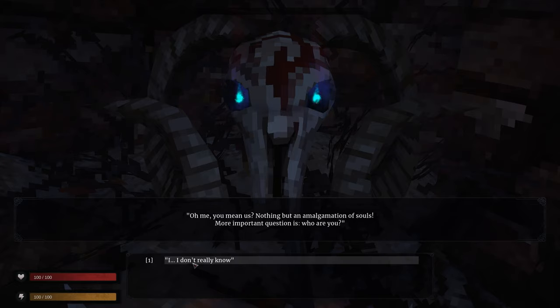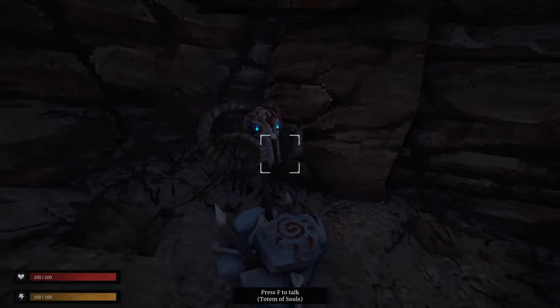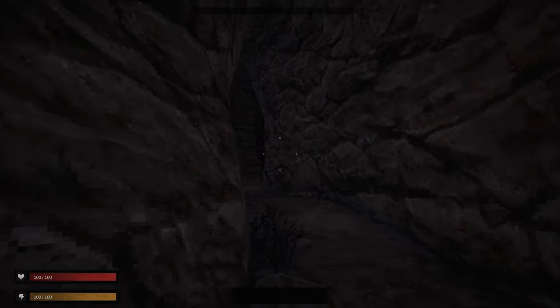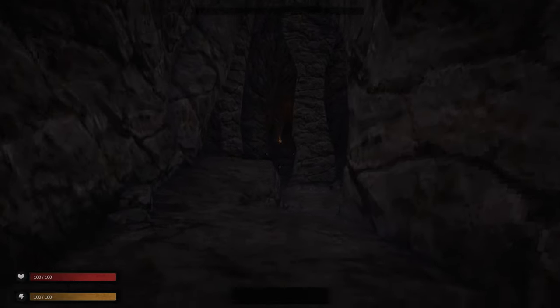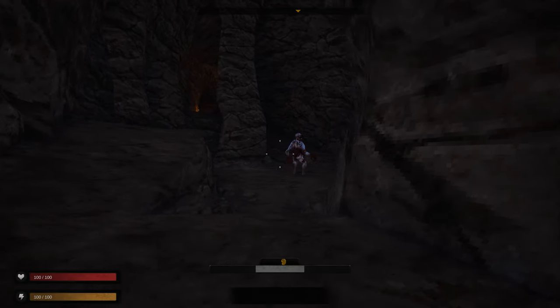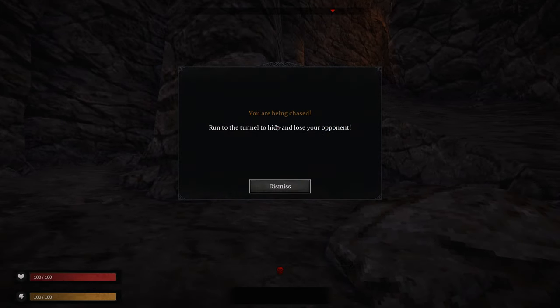Nothing but an amalgamation of souls. More important question is: who are you? Head on a stick. We go this way — Left Control, C to toggle. We don't have a weapon, so we need to get past the enemy. We can toggle crouch. He is going around that way. There's a health potion or something over there. We are being chased — run to the tunnel and hide, lose your opponent.